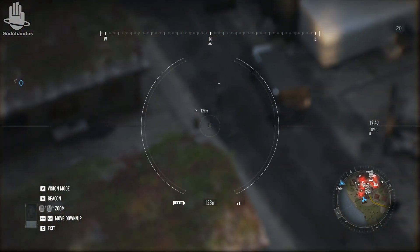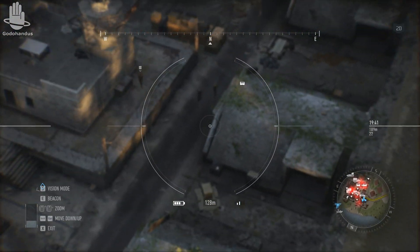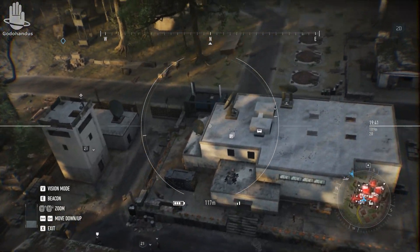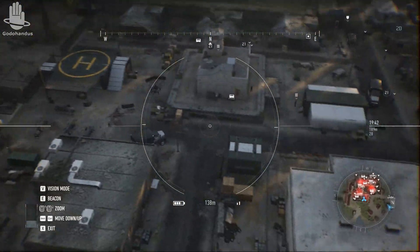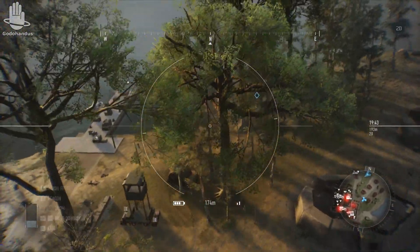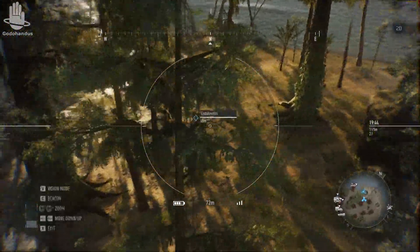I think we've got most of the recon done. You don't need to tag everyone — just get the snipers, rooftop guards, and patrols. Then you can move around the base relatively safely, go room by room, and check with your own eyes. Let's figure out our approach.